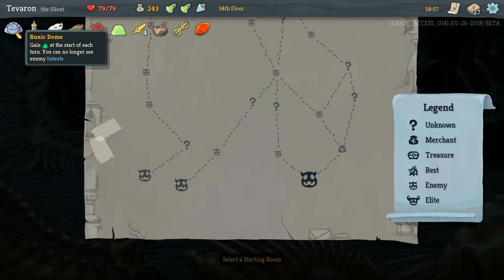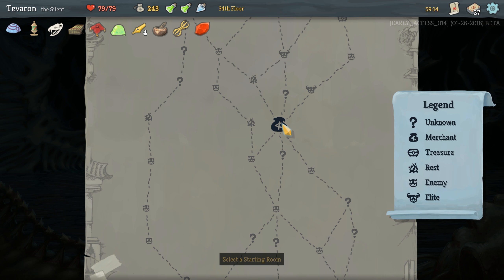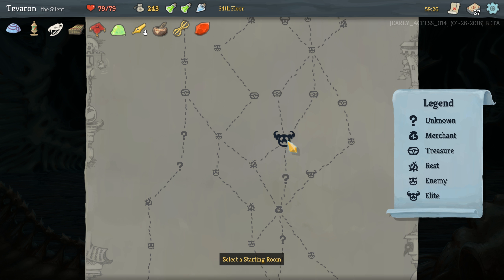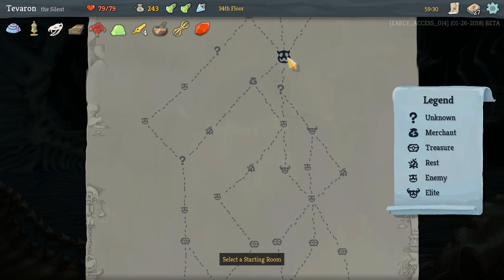Also got a bunch of energy-adding relics. We give our opponents strength for energy, can't gain gold but we get energy, and we traded our starting relic for energy. We can't see enemy intents, so we do have to be a little careful. I've also scouted out this map.